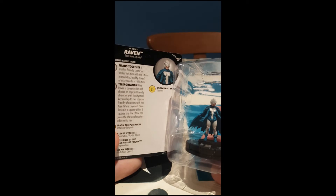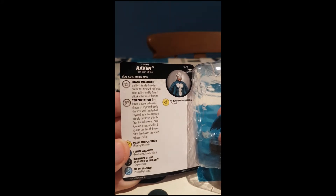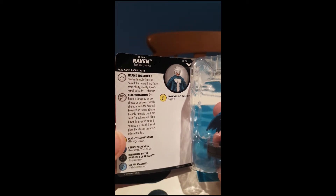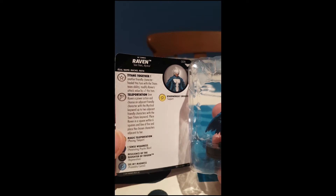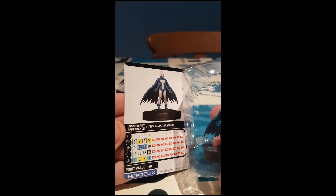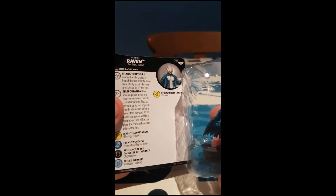Oh, new one — I don't have this one. Raven. So it's a Teen Titans, looks like Teen Titans team ability. Four clicks, 40 points. Titans Together: modify Raven's attack by plus one if another friendly character used the Titans team ability. Teleportation movement on clicks one and three. Give Raven a power action and choose an adjacent friendly character with the mystical keyword, or up to two adjacent friendly characters with the Teen Titans team ability. Place Raven in a square within six squares in line of fire and place the chosen characters adjacent to her — so she can just move people right up to her. She's got phasing teleport, penetrating psychic blast, regen, probability control, and support. Five or six range, one lightning bolt. Probability control on clicks one and four. Goes up to max three damage at one point with support. That's pretty cool.